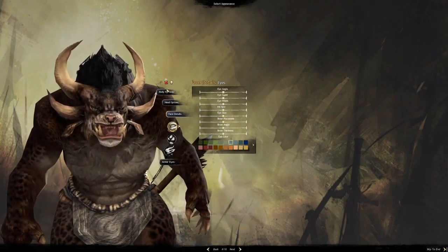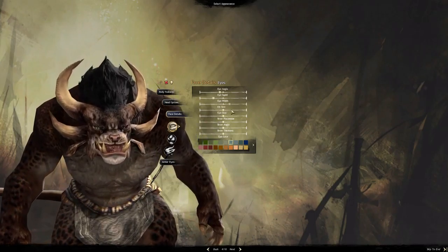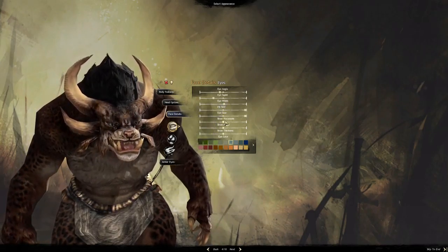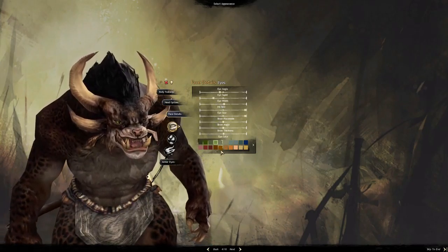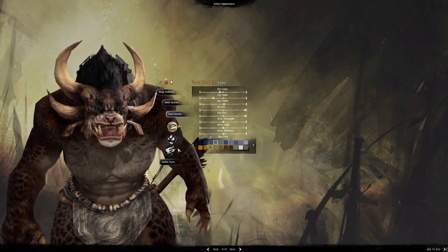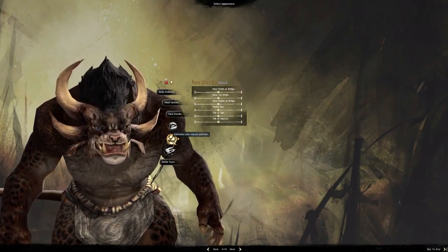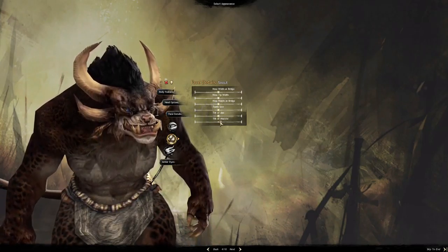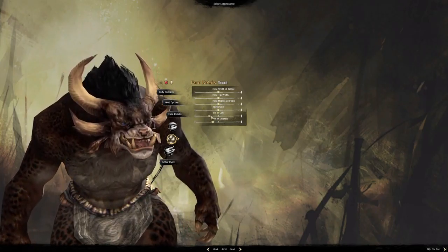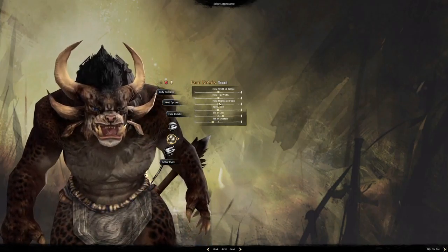For face details you get sliders for eye angle, squint level, width, iris size, eye size, brow angle, and eye color. Then for the nose and muzzle you can tilt the jaw, tilt the muzzle — the top part — and change teeth size, so you can have really prominent teeth or snub teeth. There's also a bridge-of-the-nose slider and ear length adjustment.